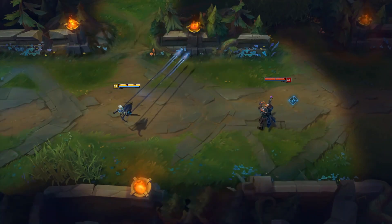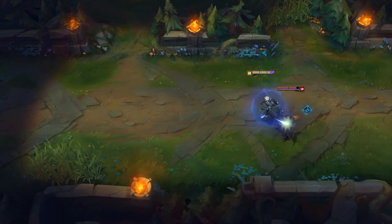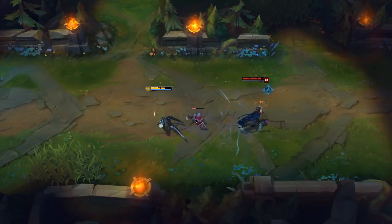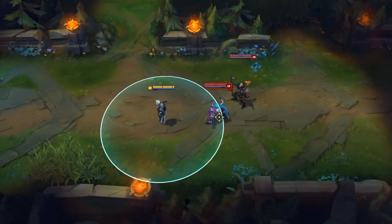Miss it and you'll find yourself next to an angry enemy champion with only your flash to run away. Or you can just use this ability to evade critical situations or gank. But again, as long as you don't miss.